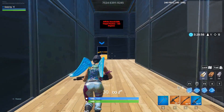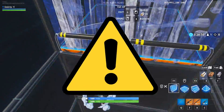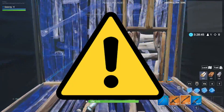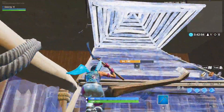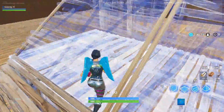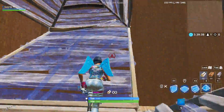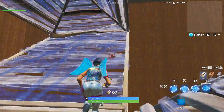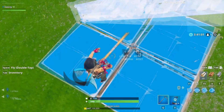Here are some common building techniques that people use to warm up their muscle memory. Disclaimer: these methods are a waste of materials and are most likely not going to be used in a real match — they are used to get your hands and fingers warmed up. Three story 90s, three layer ramp rushes, and the high ground push. Doing building methods like these is fine but just remember that they aren't really practical to use in a real match.